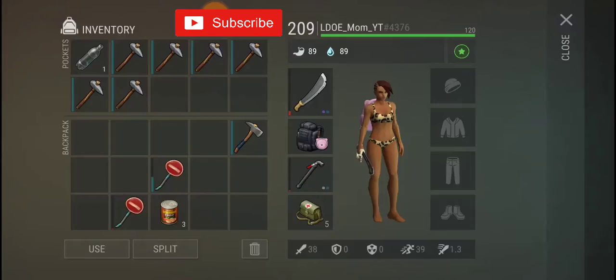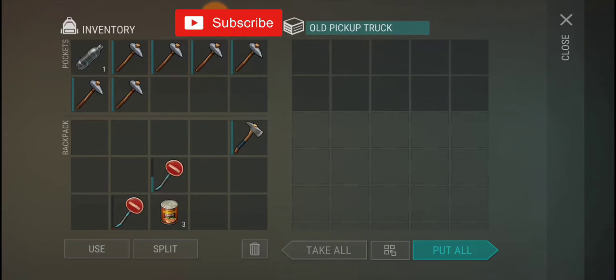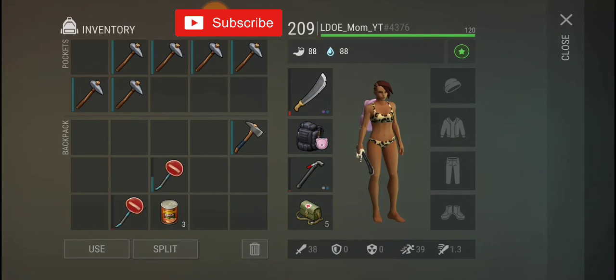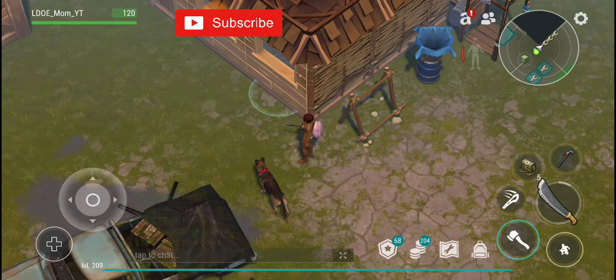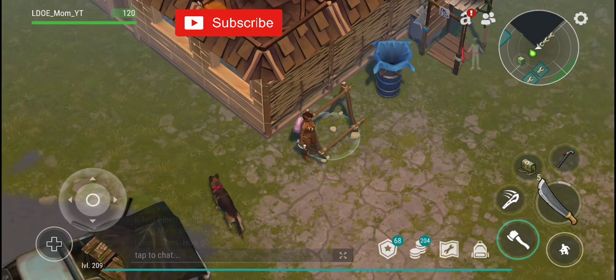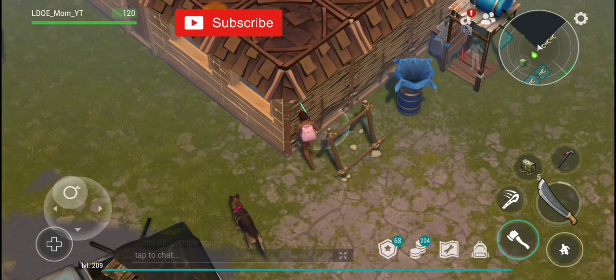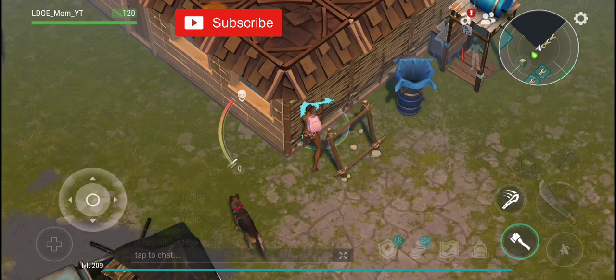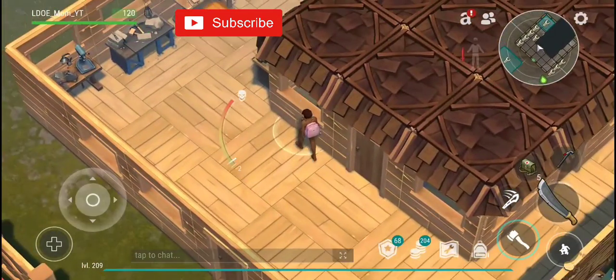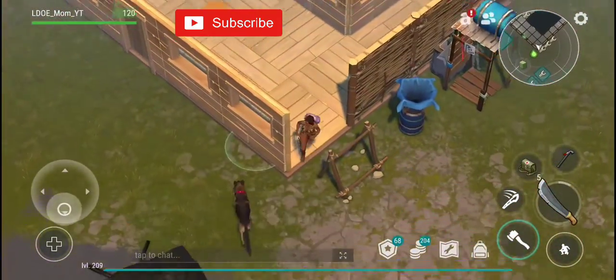As you can see, we only have one level 2 hatchet. We only need one. We are going to come in here — make sure you do not break this, this is very important. Break this wall right here. And now I can go in and my dog can't.